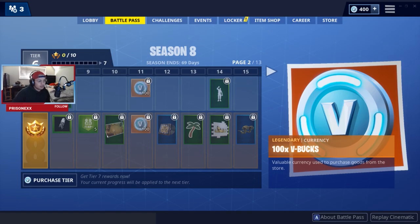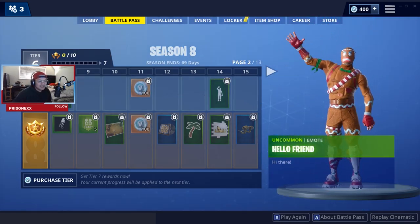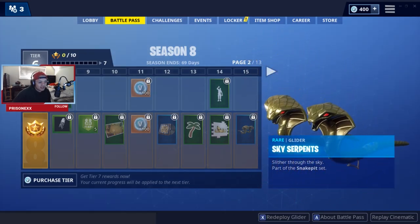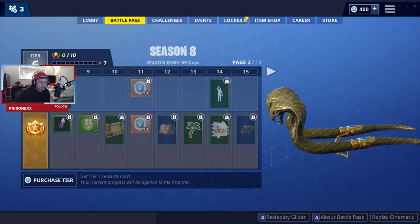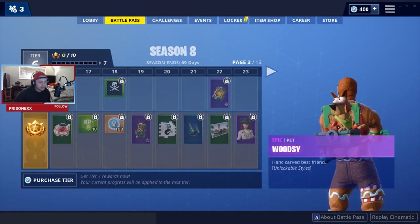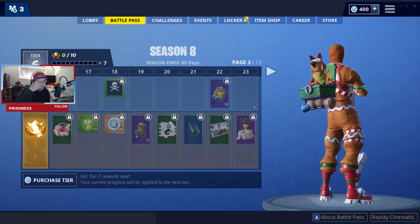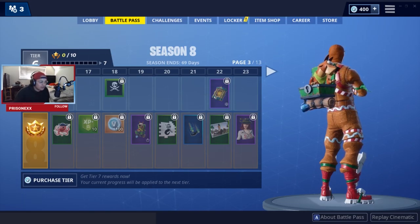It sounds like a typical pirate theme. 200 v-bucks like normal. Then there's the Sky Serpents glider. And this is the first pet you get — Woodsy, it's a wooden dog. I thought they were going to give us a monkey because a monkey seems more reasonable with pirates. I was pretty hyped on that.